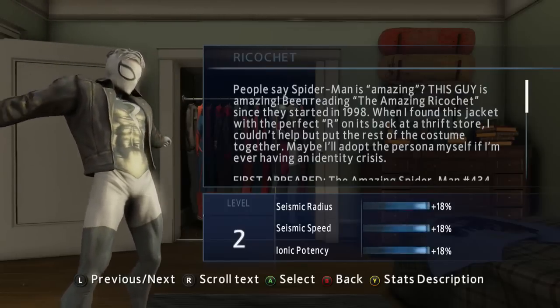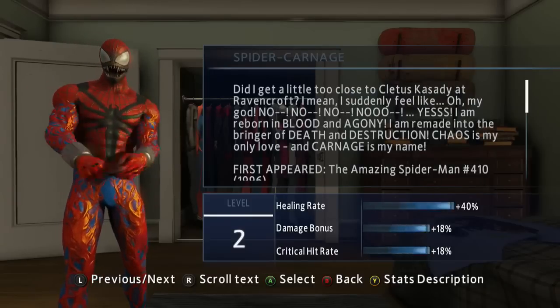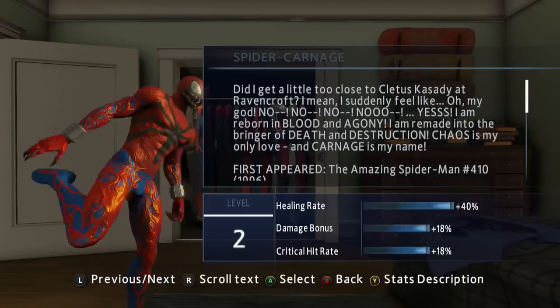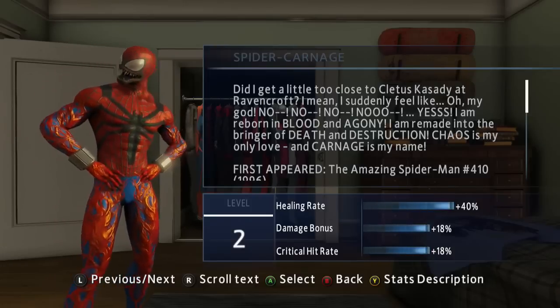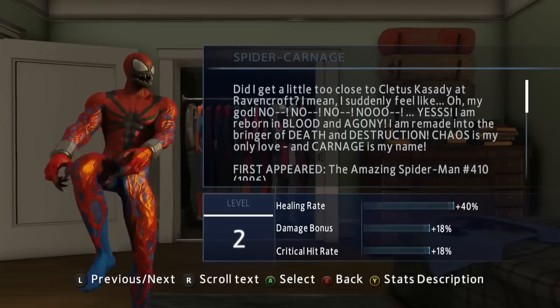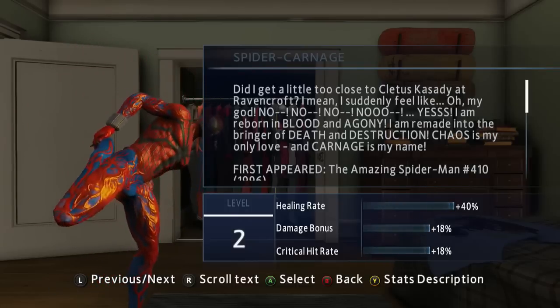After that we have Ricochet — this skin is unlocked through story progression, so as you progress through the story you will eventually see that skin unlocked. Lastly, we have the Carnage, or Spider-Carnage skin, and this skin is unlocked after you beat the game. It's a great skin, and all these skins are great.